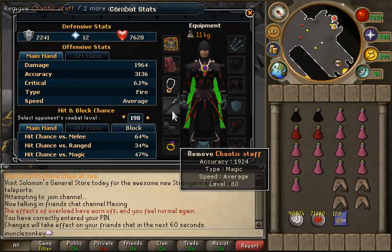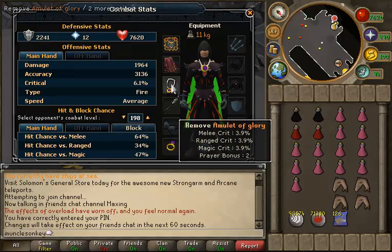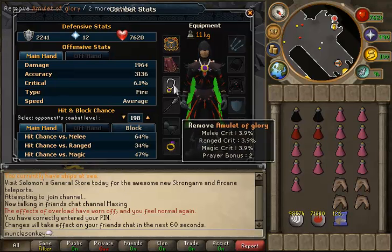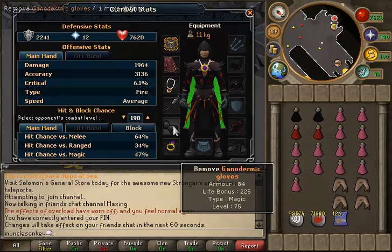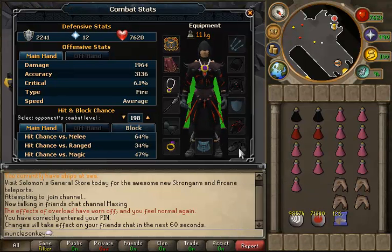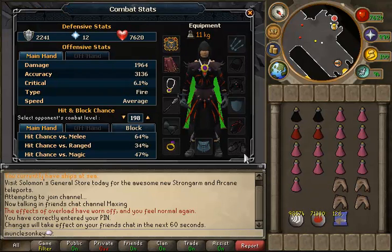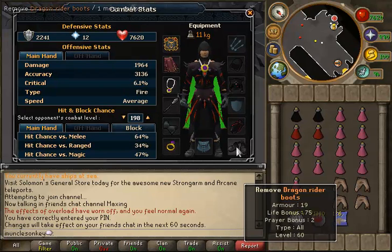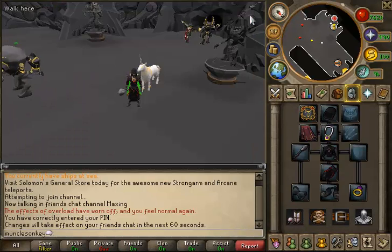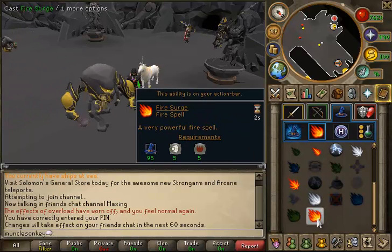I'm using a chaotic staff. I would not recommend doing this with anything less than a staff of light, because with momentum it's just not going to go well otherwise. I choose to wear an amulet of glory because prayer bonus is really important here. Ganodermic gloves are a very cheap alternative. I wear Dragonrider boots because they give good defense against both magic and range, but any magic boots such as Ganodermic boots would be great. Make sure you have runes for the best fire spell that you can use.